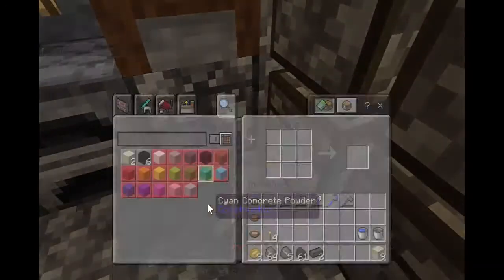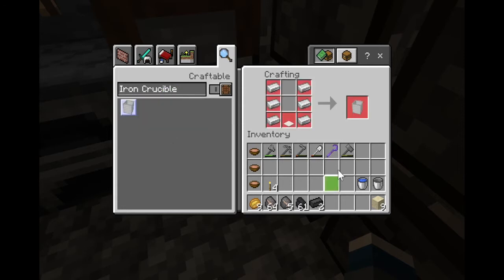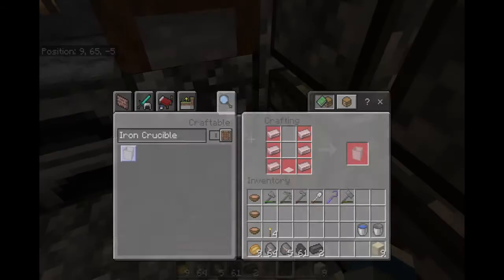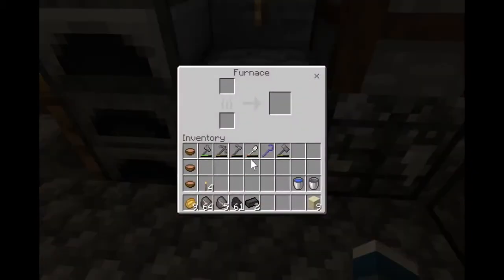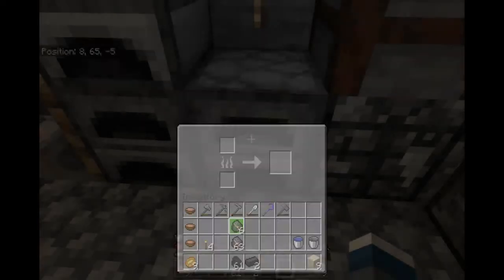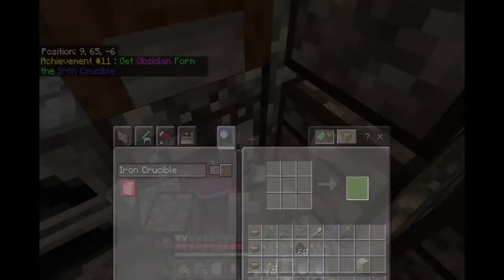For the crafting recipe of the iron crucible — we need a weighted pressure plate, which means an iron pressure plate, and six iron ingots. So in order to do that, we will need those six iron ingots. I have to turn those into block form. We'll turn these two pieces of iron ingots into the pressure plate and then make ourselves a crucible.